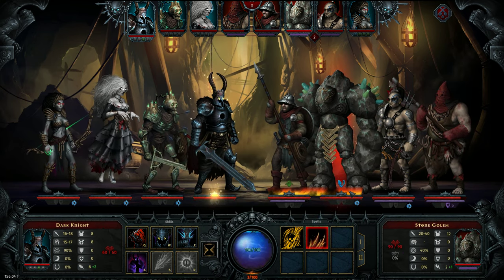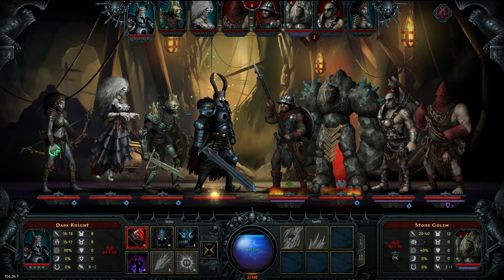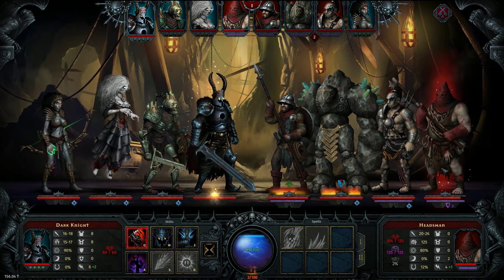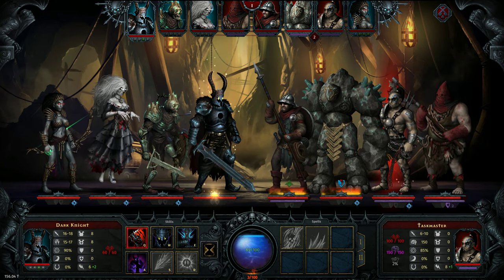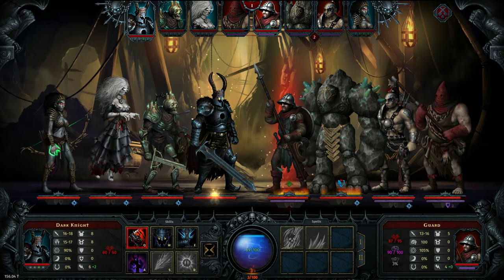Let's use some of that mana that we have. We really want to get this guy down first, probably then followed by this guy. 16 damage, 20 to 60. Yeah, these two — the stone golem, the headsman, and then the guard.